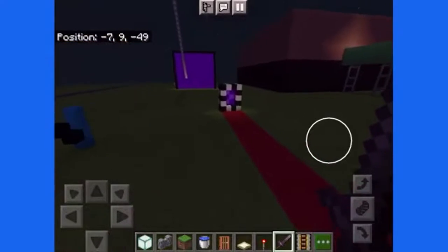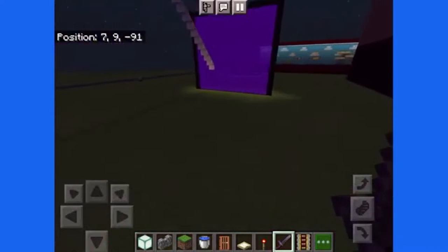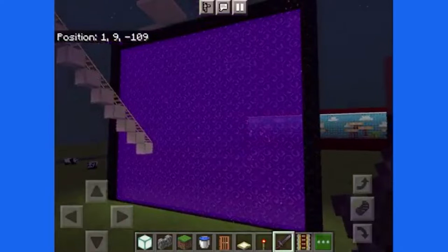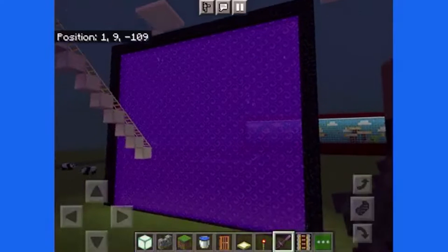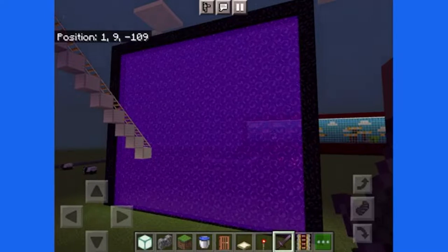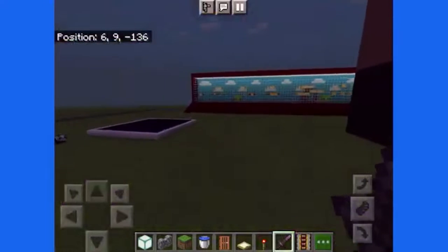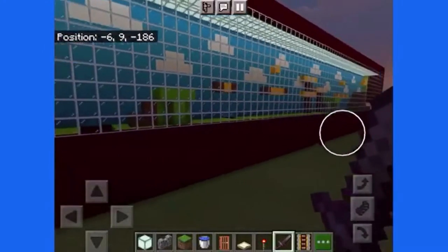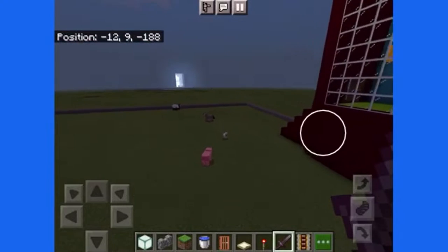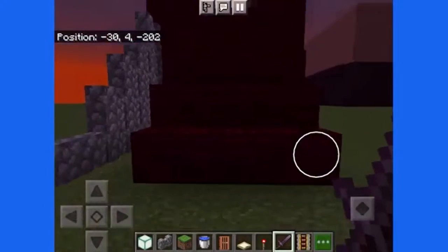Next is this weird looking portal thing — I have no idea what it does or what I'm going to do with it. And here's the most giant portal — this is how big you can build a Nether portal. You can build it this big — it's kind of cool to look at. It's very, very big. Okay, next is the Mario course — the Super Mario course that I built not too long ago.